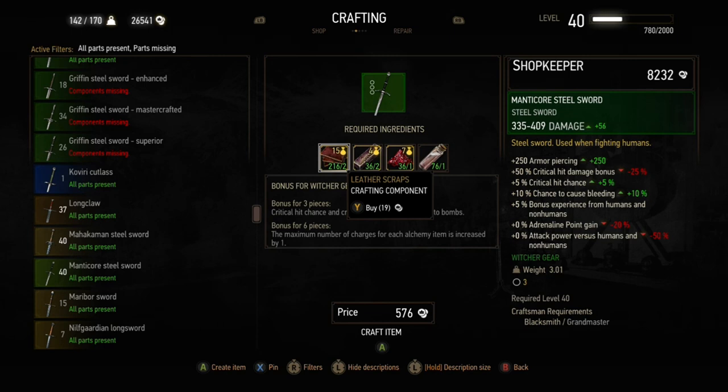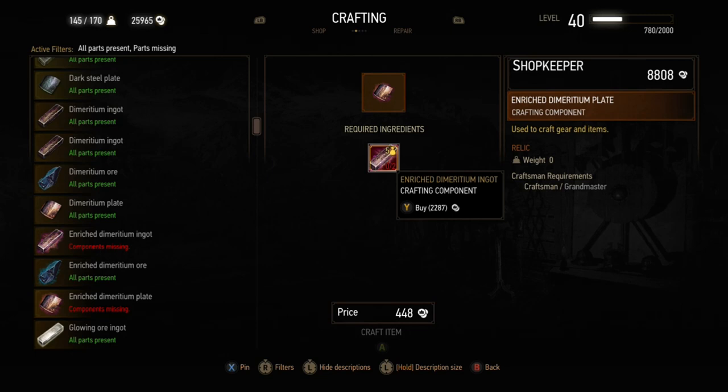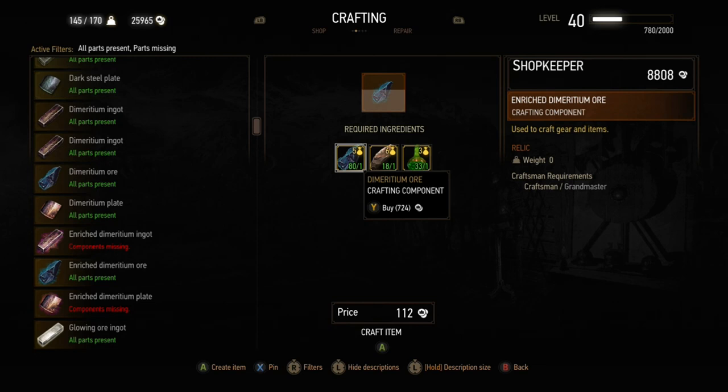Another thing to consider is my build video for the Rend Tank and Whirl uber build — that one only uses the grandmaster chest piece and uses different boots, trousers, and gauntlets. So it's actually cheaper to use that build because you only need the grandmaster chest piece and don't need enriched dimeritium for the other pieces.